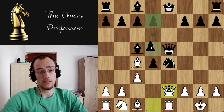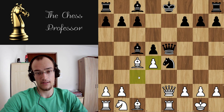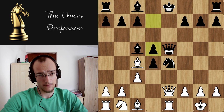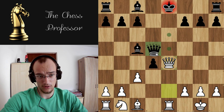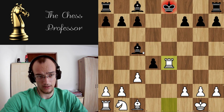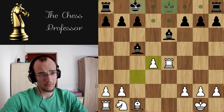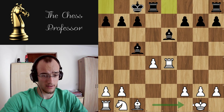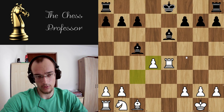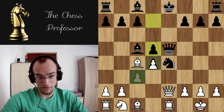Let's first look at d5. Here you have to know cxd4. If you take here, they take, you take, they take, you take, they take, they block — you take. Now here they can just castle because with the pin you cannot take due to back rank, and material is equal — this position is just equal. So that's why you have to play this move cxd4.